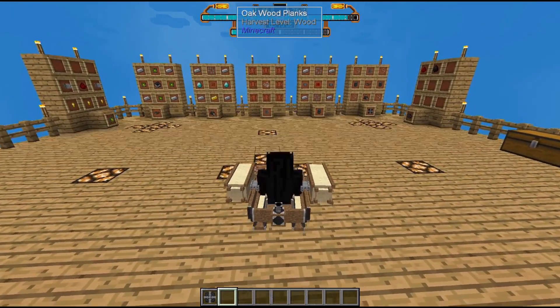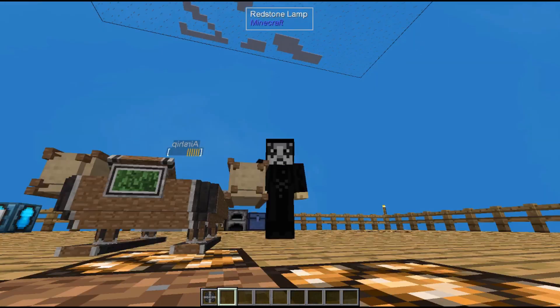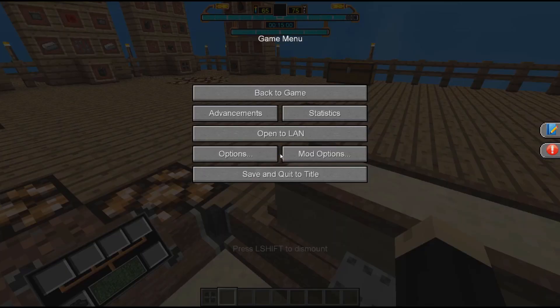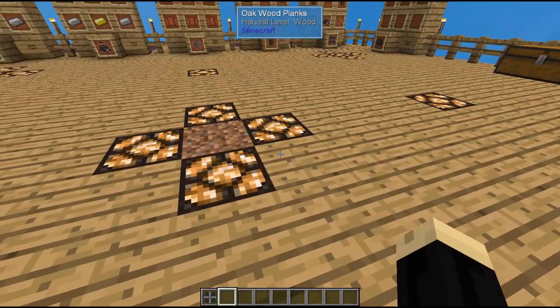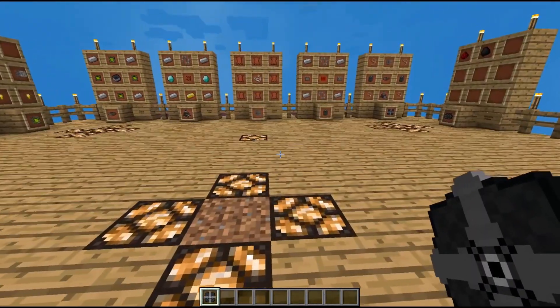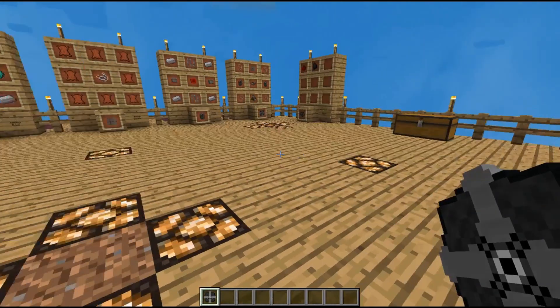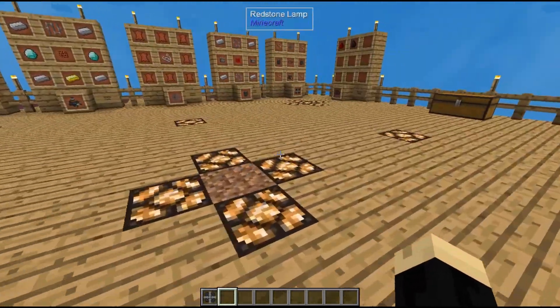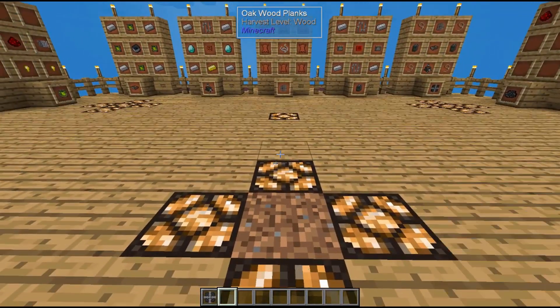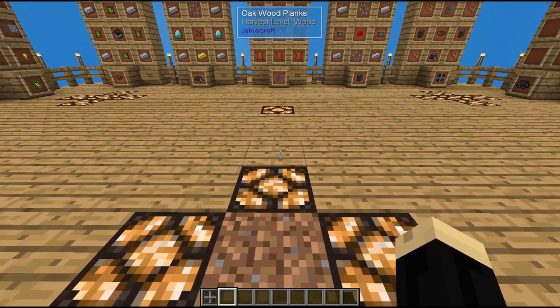Once you land, if you want to pick your ship up, left clicking it will put it back into your inventory, and you can drop it down again by holding shift and right click. It's a great way to carry the airship with you when you want to go places and drop it down when you need it — it takes only a single slot in your inventory.